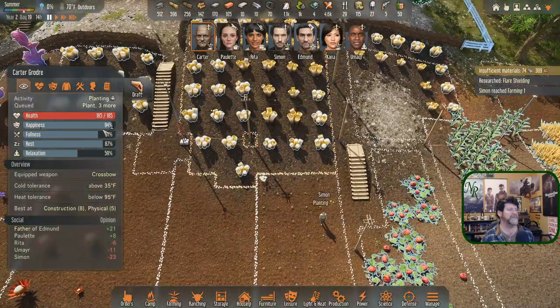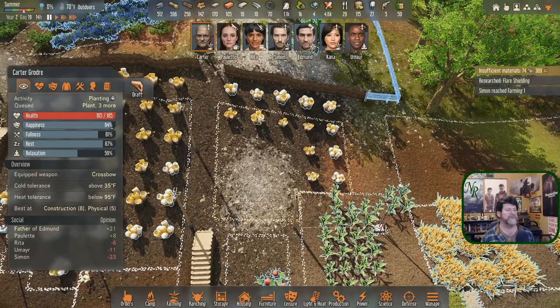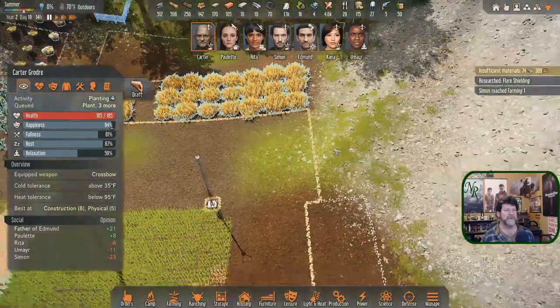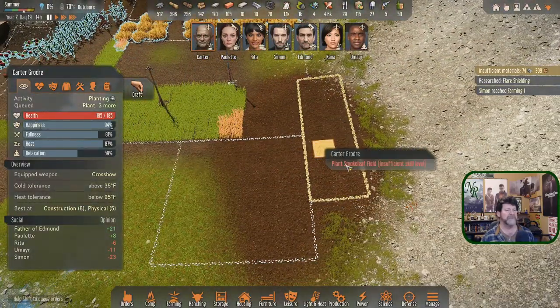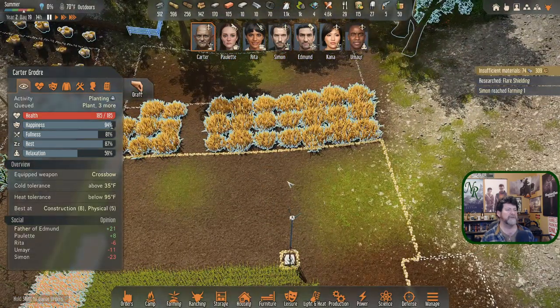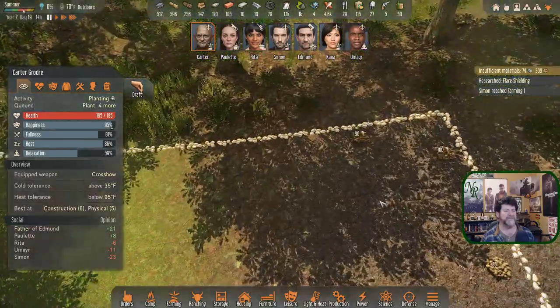Carter, is there anything else you could be doing when this planting is finished? You're in good condition. We don't need more heptagonia plants. You're not able to do smoke leaf or cloth blossom. Chew root is probably where you need to go next.